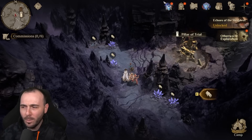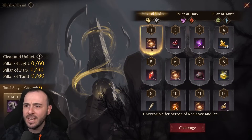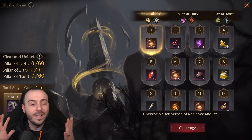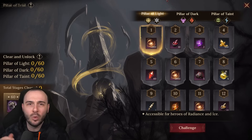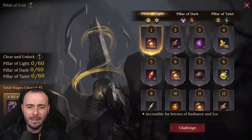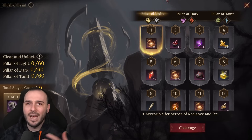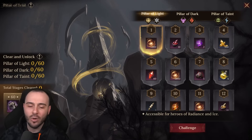She comes from the Pillar of Trial. You don't have to defeat 60 stages on one pillar — you need to defeat 60 stages in total across all three pillars. So you can do 20/20/20, or 30/10/20, it really depends on which elements you have better champions for. They are pretty challenging, especially the higher you climb.